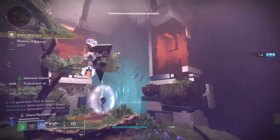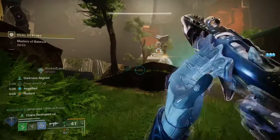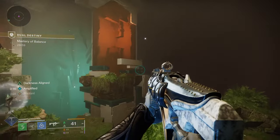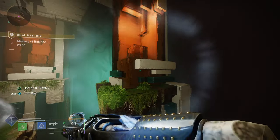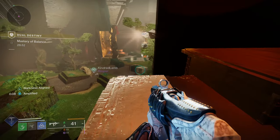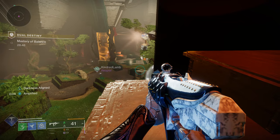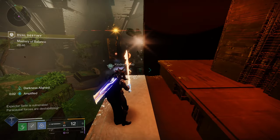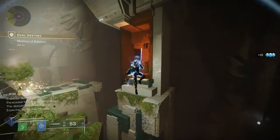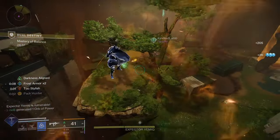We are also running Facet of Sacrifice so we can get Transcendence as quickly as possible, and Transference so that we refund Transcendence Energy. If you are running Buried Bloodline with the Catalyst, you will get a Void Overshield for killing weakened targets. Since we don't have the Fragment that makes us Radiant, we are running Radiant Orbs for a little extra damage. Shield Crush is there so we can get our Melee and Grenade faster.